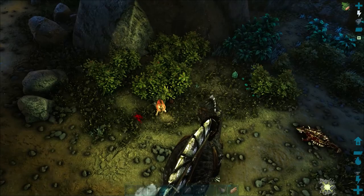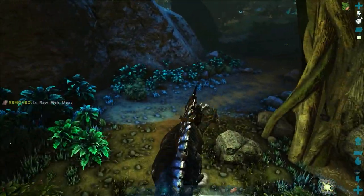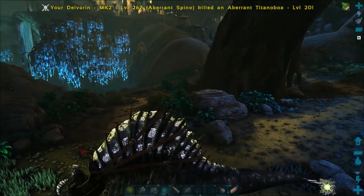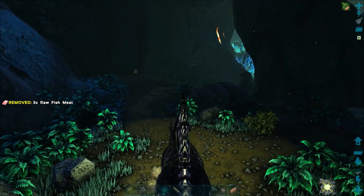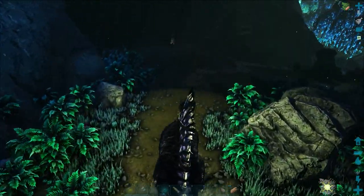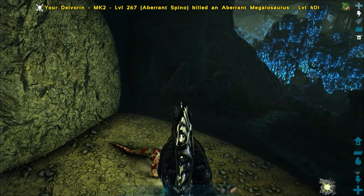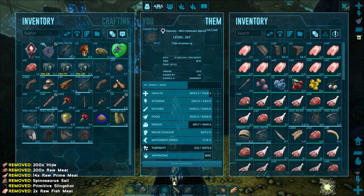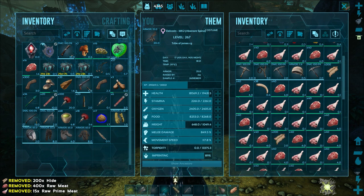I'd rather just grab all of the artifacts I can in one go and just get that cave out of the way. When it comes to finding blueprints, the best place to find them is on the surface on this map. There's another Megalosaurus up there - just a level 40. I suspect I might have to tame a cave one, as the chances of finding a good high-level Megalosaurus outside are probably not that great. I'll just keep hold of these Rockdrake feathers, they're easy enough to come by.